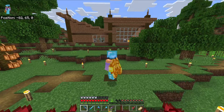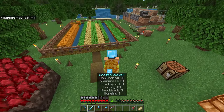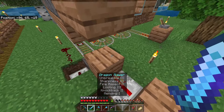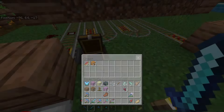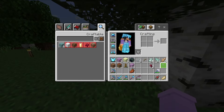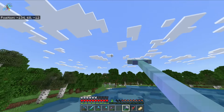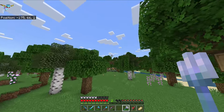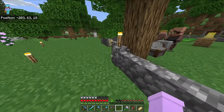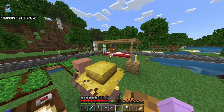Over here I had my nicely decorated animal pens - look at this house, it goes crazy. This is my farming district with a bunch of farms: auto melon and pumpkin. I can go look over here via my train. Got our villager area, our humane villager concentration camp, and they're all just working away.